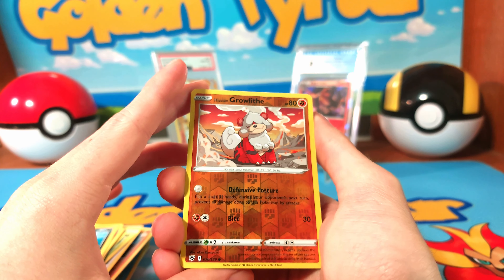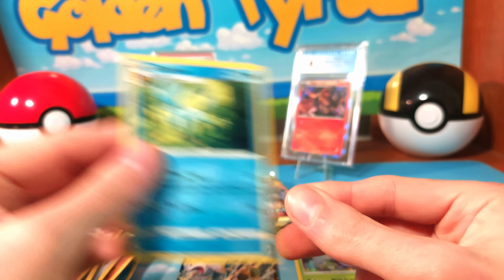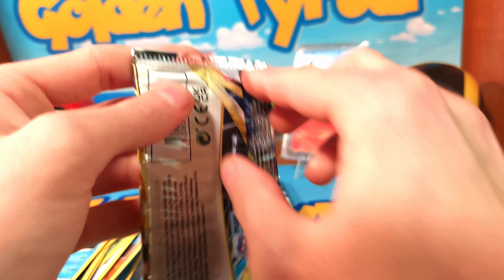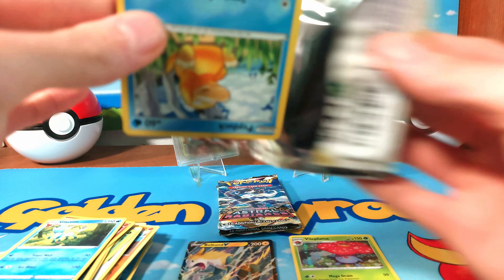Quilfish, Suey, Growlithe, and a Glaceon non-holo. Looks like we're going to strike out of eight packs so far and get absolutely nothing. Come on, one more V or V-Star — I don't honestly remember if there are any V-Maxes in these sets, but that would be cool.